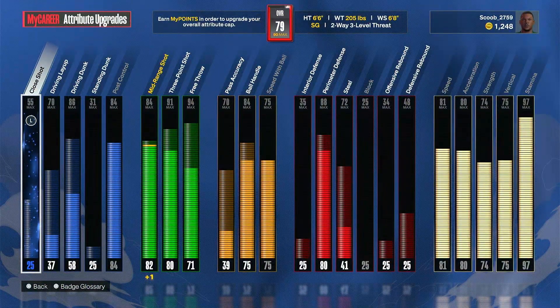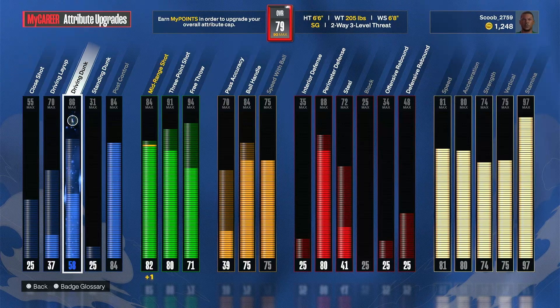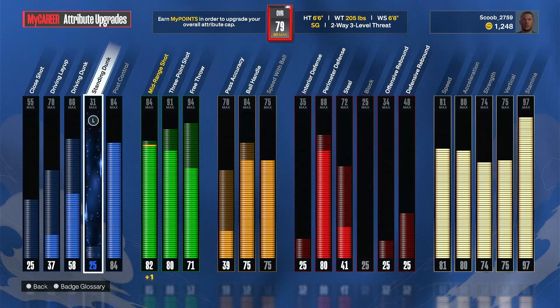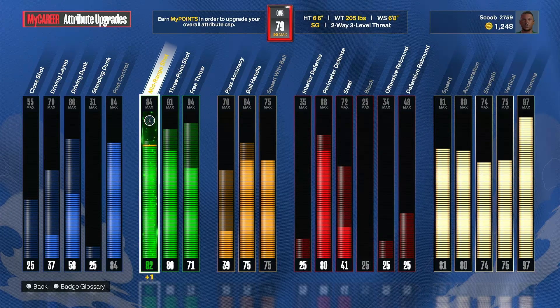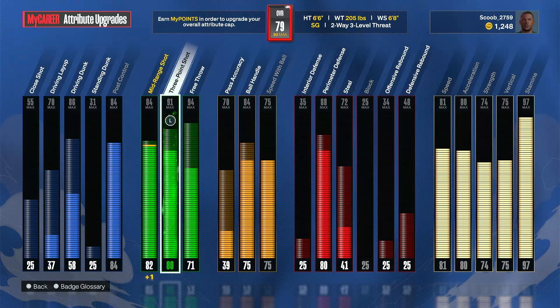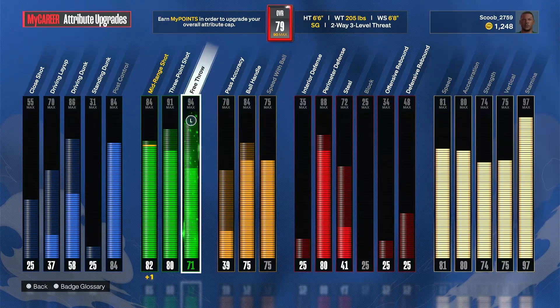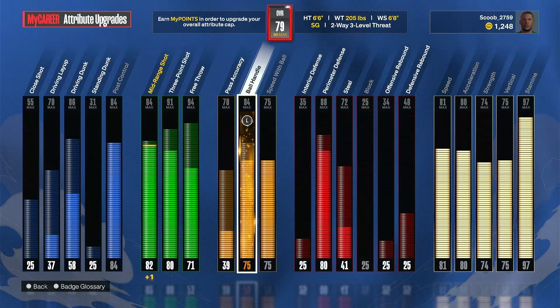Let me show y'all the attributes right now. I have 25 close shot — goes up to 55. I have 37 on layup — goes up to 70. I have 58 on dunk — goes up to 86. Standing dunk: 31 — goes up to 31. Post control is at 25 right now, maxed out at 84. Mid-range is maxed out at 84 but actually goes up to 84. I'll be at 80 on my next upgrade. I have 80 on 3-pointer — goes up to 91. I have 71 on free throw — goes up to 94. I have 39 on pass accuracy — goes up to 70. I have 75 ball control — goes up to 84.